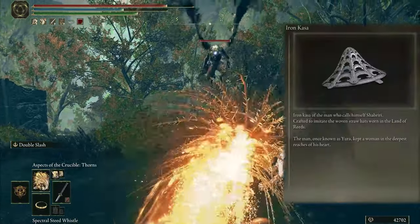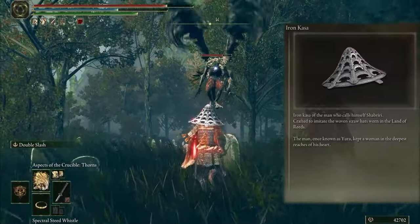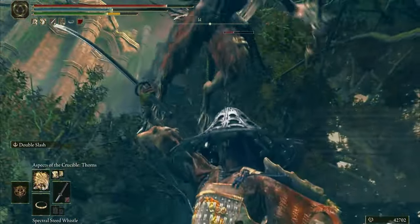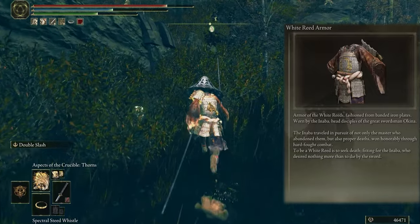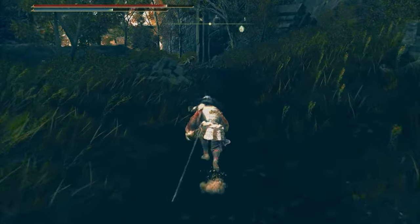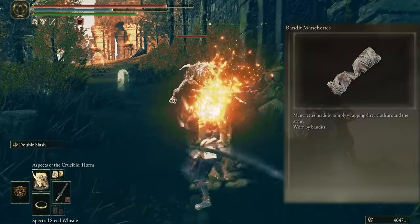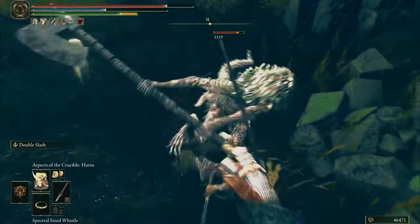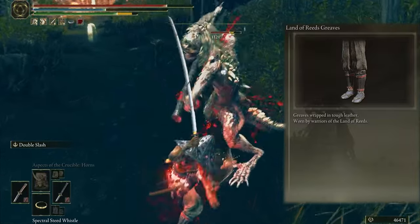Anyway, for the Helmet I choose Iron Kasa to look closer to the Shinobis. For the chest we have White Reed Armor, which looks cool like Japanese style. For Arms I use Bandit Manchettes. And for Legs, use Land of Reed Greaves.